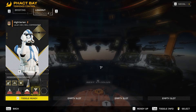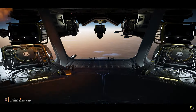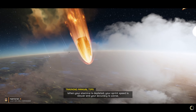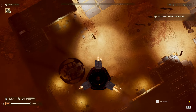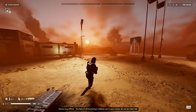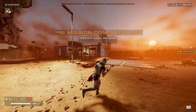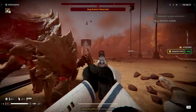Just pick some random stuff, go in. Probably should have brought an ammo booster. Looks like we're on Geonosis. Oh, that's pretty cool.